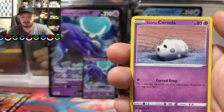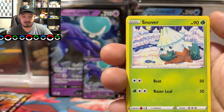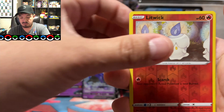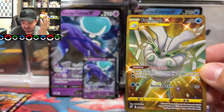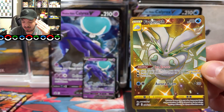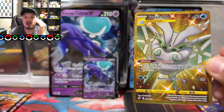We have an Electrode, Galarian Corsola, Galarian Mr. Mime, Snorunt, a liquid — that is a reverse holo — oh! Frostmoth shiny! That is shiny — you guys can see it's green, it's a shiny gold card. Frostmoth secret rare, number 204 out of 192!